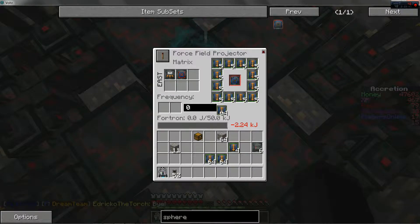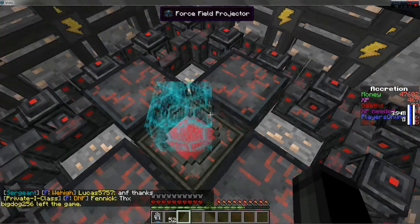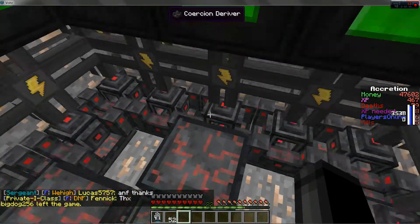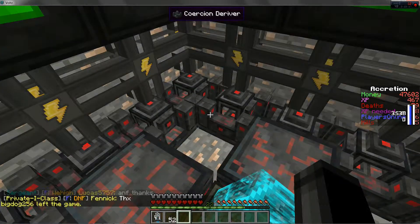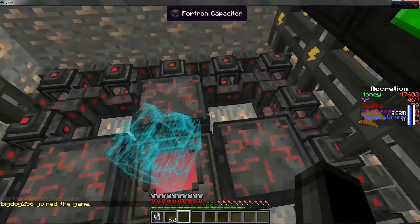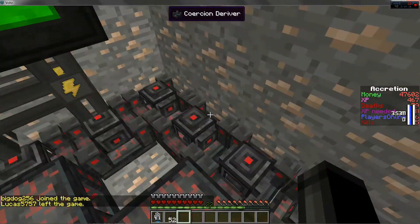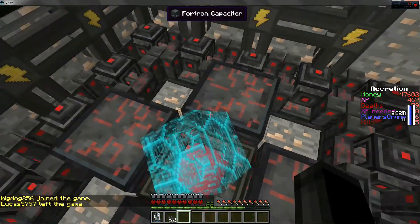I just want to grab all the extras so I don't have to take extra time. Alright, there we go — six should do for just now. Alright, and as soon as he gets here we'll start with the next step. Speed modules, frequency cards, and a wrench. How many frequency cards? Just one frequency card.